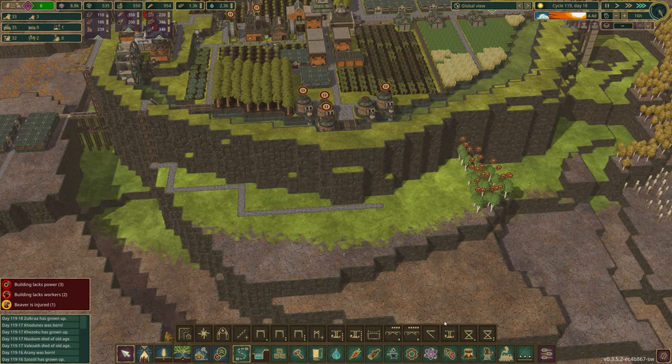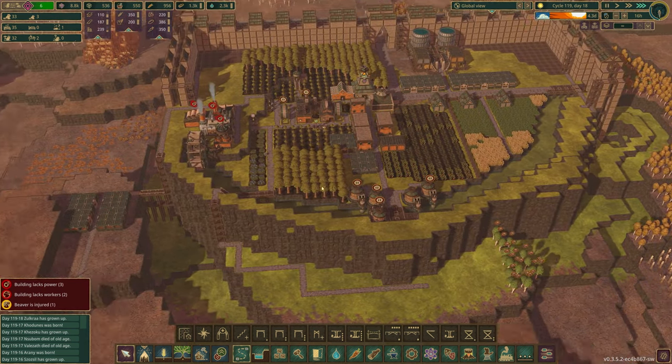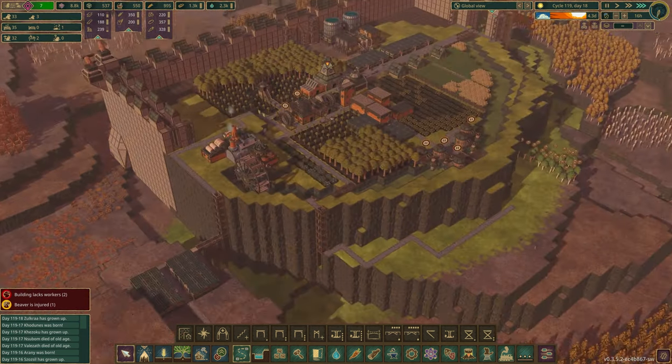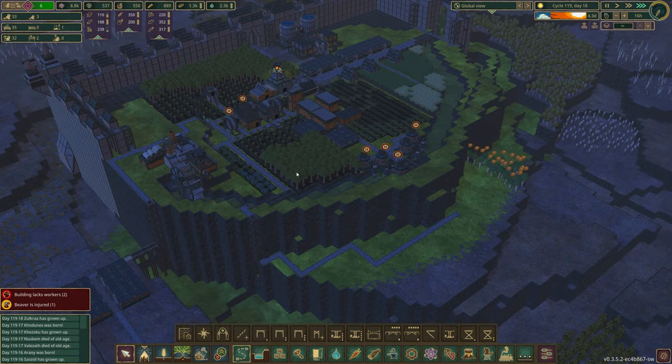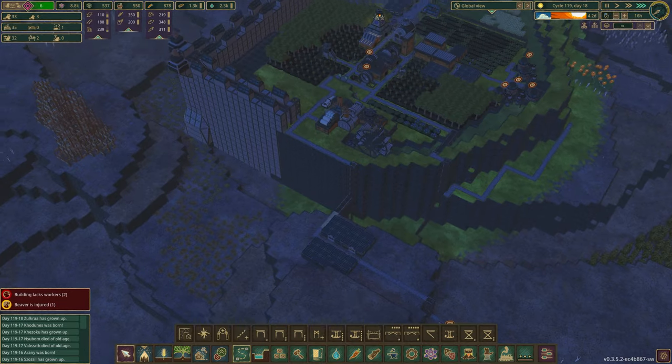With the majority of the trees gone, we can start on the wall. It's literally just going to do the same thing around. I'm going to put some details on it, but I'm not going to do it just yet. I'm going to get the wall going around first and then we're going to add details.